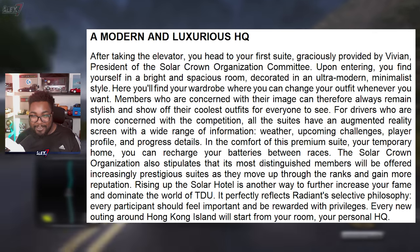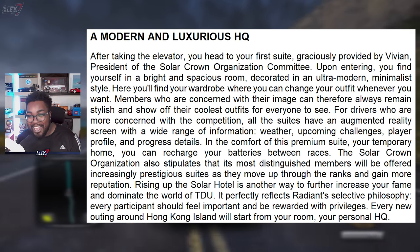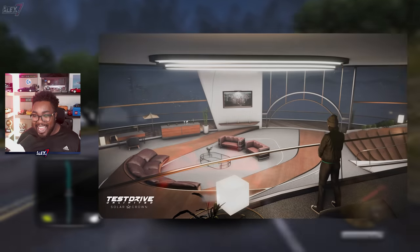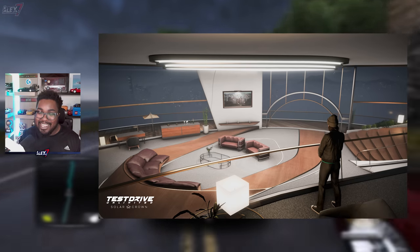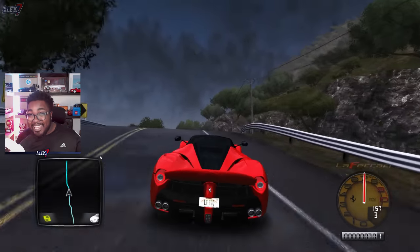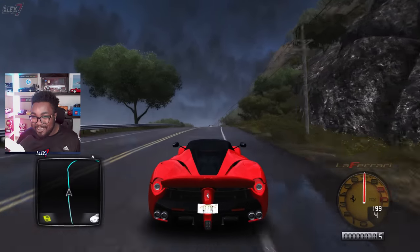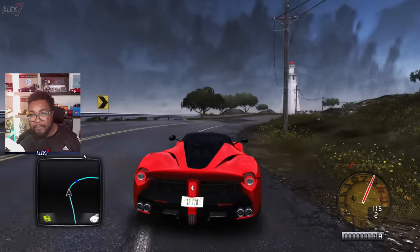It perfectly reflects the Radiant selective philosophy — every participant should feel important and be rewarded with privileges, and every new outing around Hong Kong Island will start from your room, your own personal HQ. This is really cool. Test Drive 2 media came back, and this is the screenshot they've shown us. You can see something framed on the wall, which looks like we might actually have frameable pictures like we did in Test Drive Unlimited 2. Very key in my opinion. TD2 Media — finally, it's back.